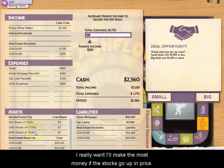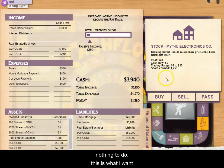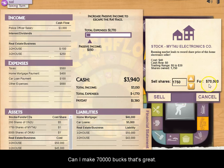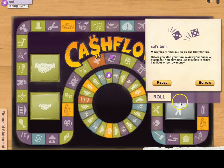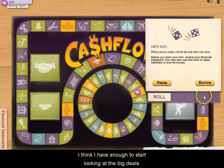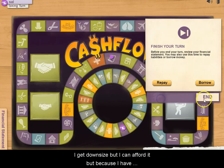I want the stocks to go up in price — that's what I'm waiting for. I have 1,750 shares of T4U that I bought at $1. It's now at $40 — the best possible scenario. I sell it all and make $70,000. I repay any remaining debt and now I have enough to start looking at the big deals. I get downsized but I can afford it.